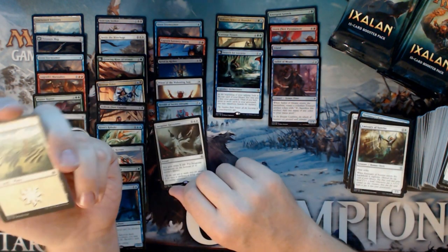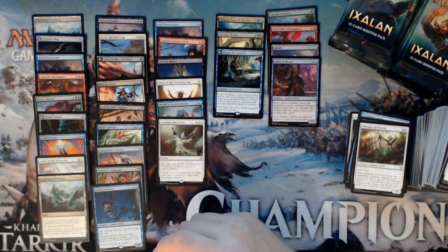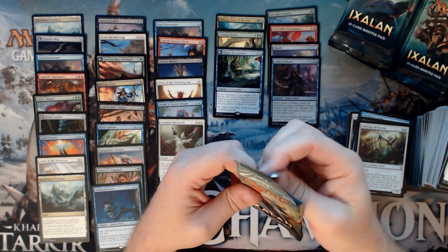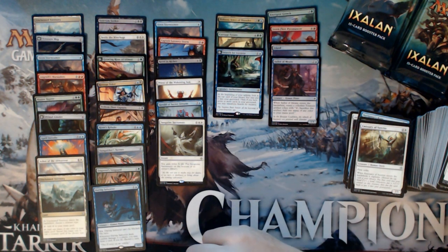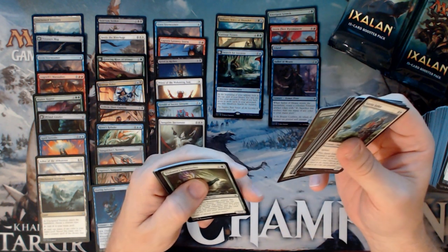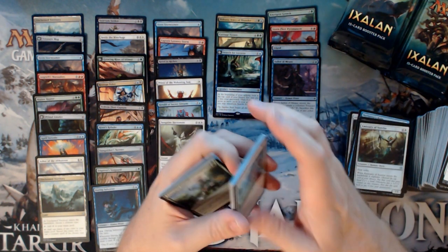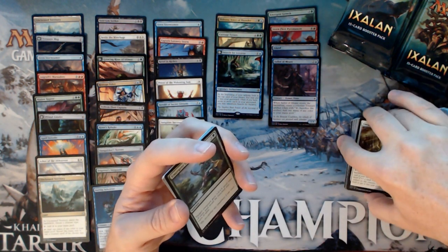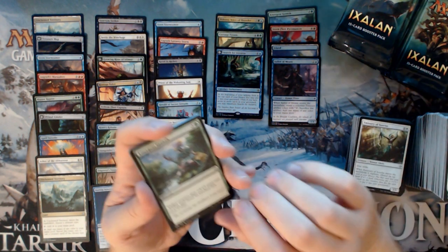The Teferi thing just doesn't work as well as it did in the last Standard. Just keeping you from playing and then trying to trigger Teferi — he's too easy to remove. Assassin's Trophy, Vraska's Contempt, tons of exile effects. We have Navigator's Ruin, Ruthless Knave, Emissary of Sunrise, and a Sanguine Sacrament. I Ixalan's Binding him like three times last night with my Boros deck and they couldn't do anything about it.